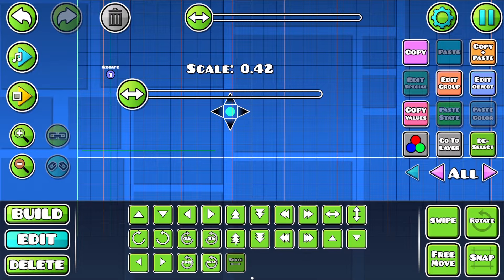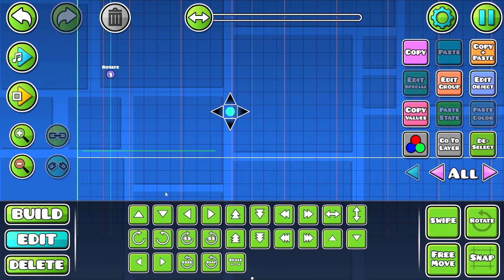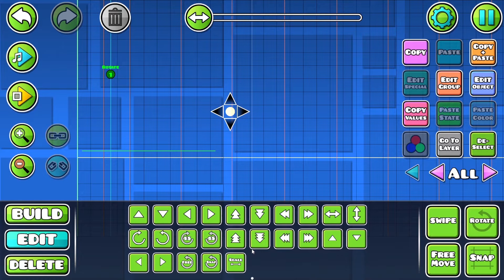Now if you wanted to make it rotate properly, use a circle and scale it down small. Then go to edit group and make it a different group — do not use the same group as the spikes. Then click rotate trigger, go to edit object, and use the circle's group on the center. And it worked!